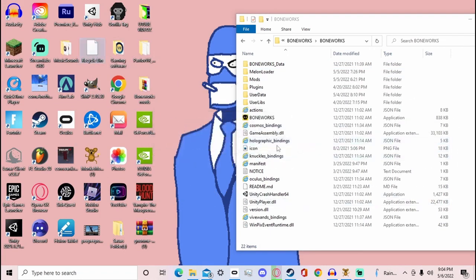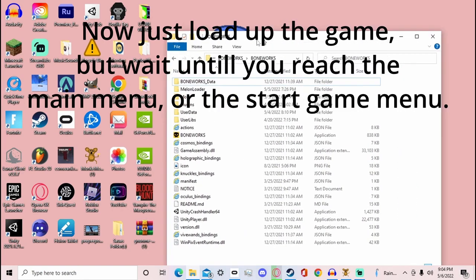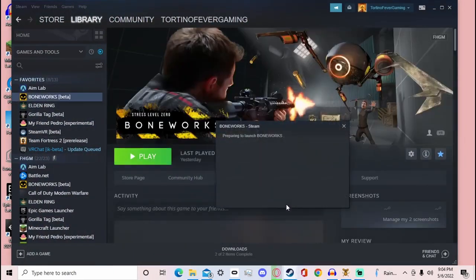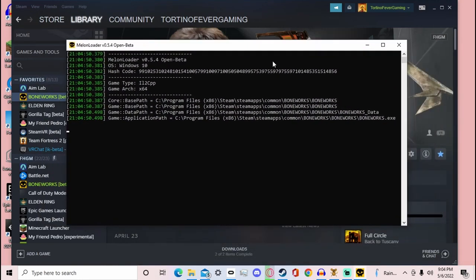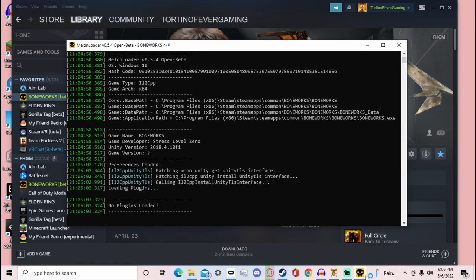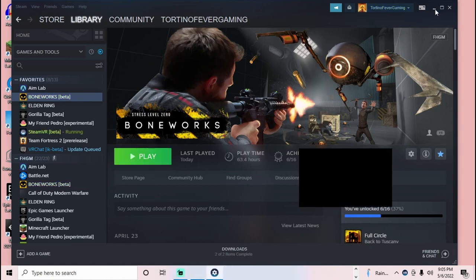After that's done, all you have to do is load up the game until it gets to the main menu, then you can minimize those windows. Go to Boneworks and click Play — mine is in beta, but you don't have to have it in beta. You should see the MelonLoader pop-up appear. Wait for it to finish loading until you get to the main menu where it says Story Mode Select, or it might say Stress Level Zero method list depending on whether you've completed the game.